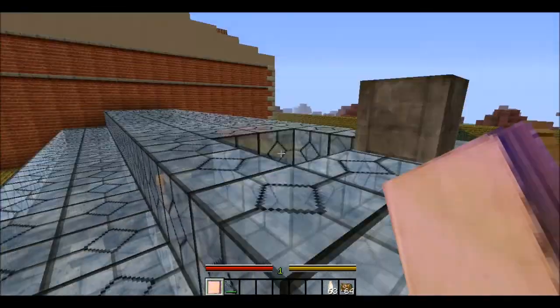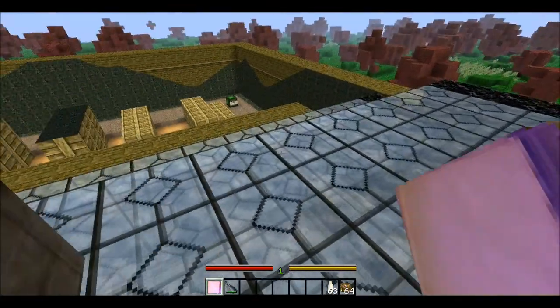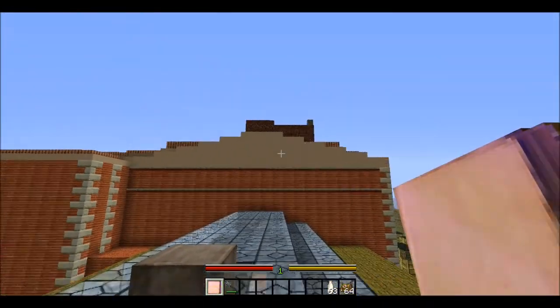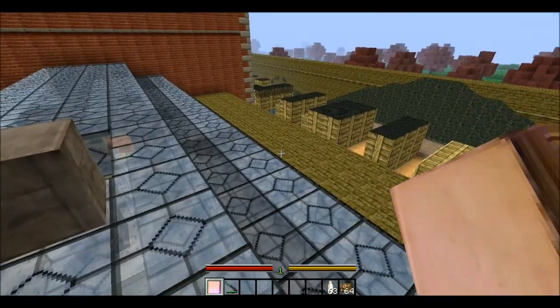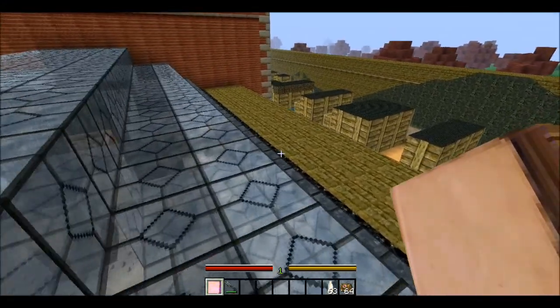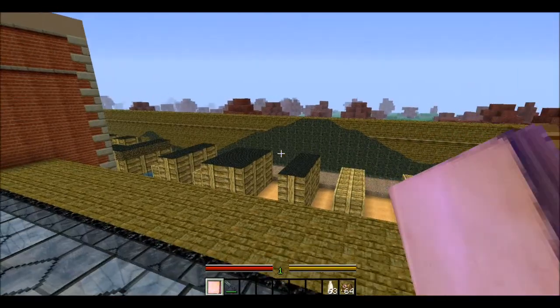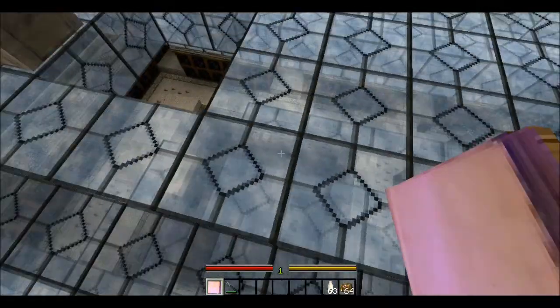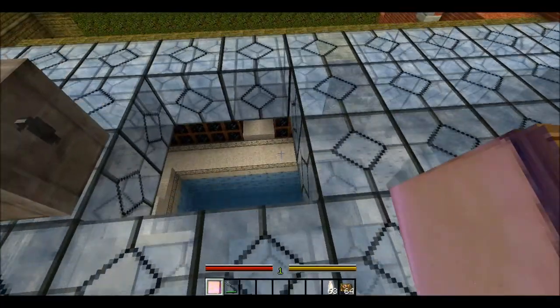So from the roof we can get to the map's highest spot. I probably meant that roof. So we gotta go back in the bedroom, up the chimney, and look for a broken brick wall. All right, let's do that then.